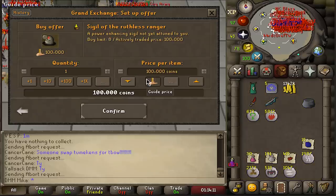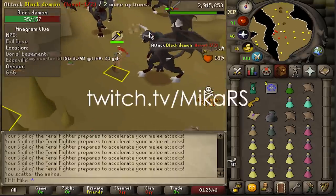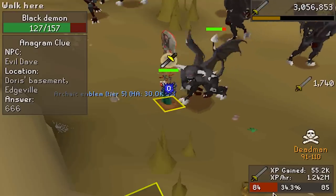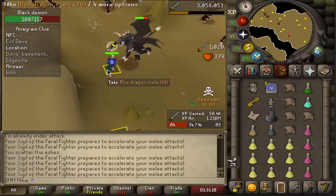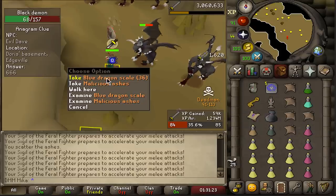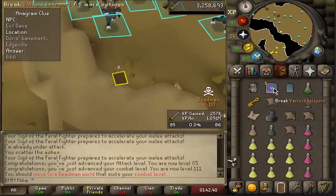I want to use the ruthless ranger when I go chinning but can't get it — it's ridiculous. How is my experience with deadman mode so far? I think this is my favorite deadman mode I've ever played. Wait — boys, I got a tier 5 emblem! There is absolutely no way! With this I can now afford the void melee helm first, then the void mage helm.